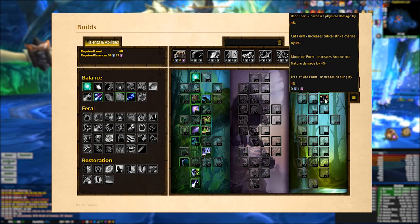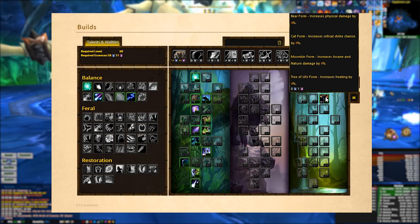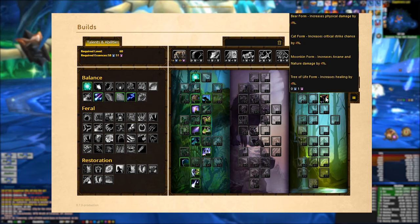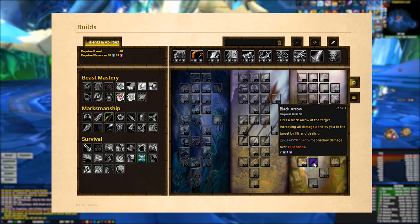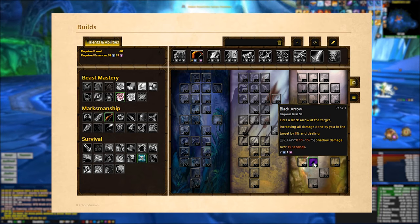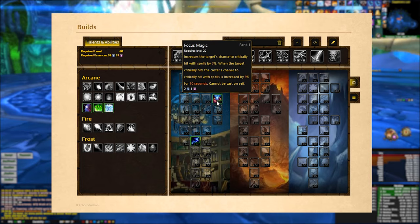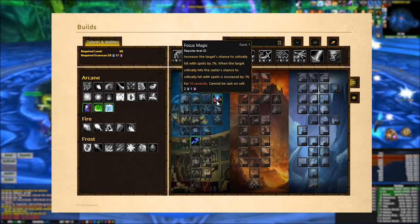In Restoration Druid we have Master Shapeshifter, which increases our arcane and nature damage — our two main spell schools — by 4%. In the Hunter tree we have Black Arrow, which we're going to be using on cooldown to increase our magic damage further. In the Mage tree we have Focus Magic, which we'll throw out to another Focus Magic user to increase our crit chance.